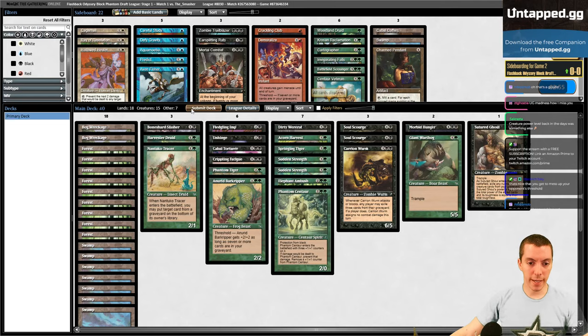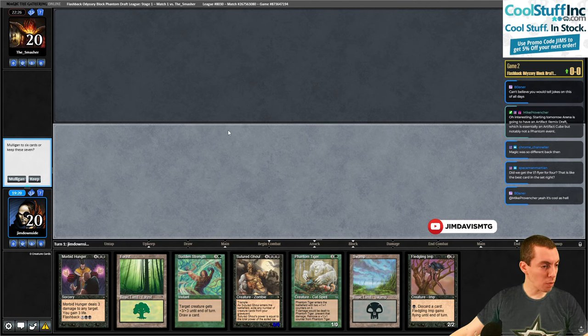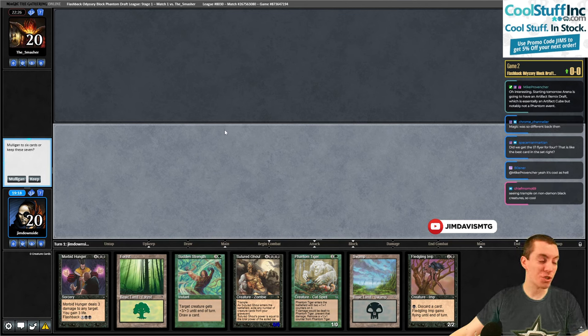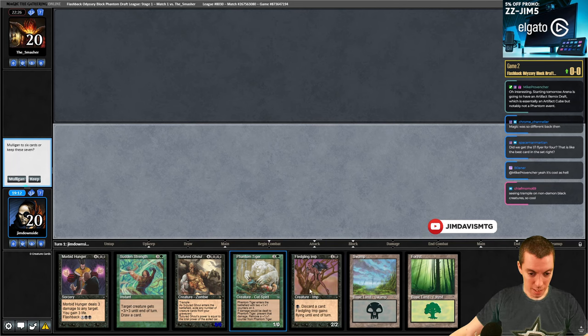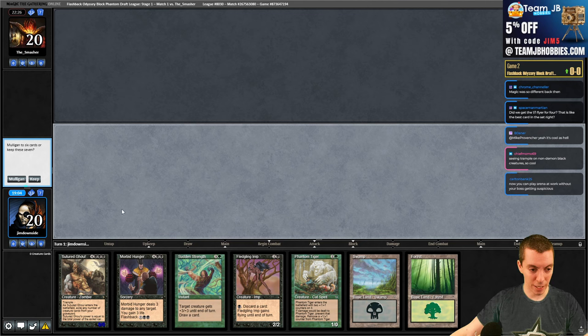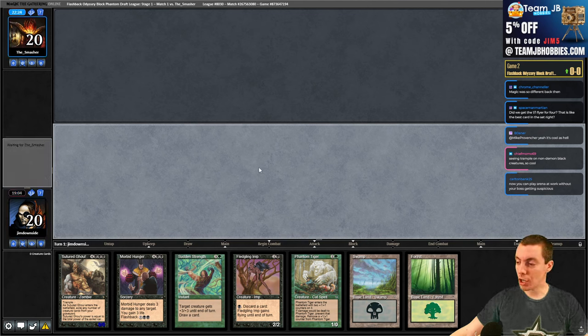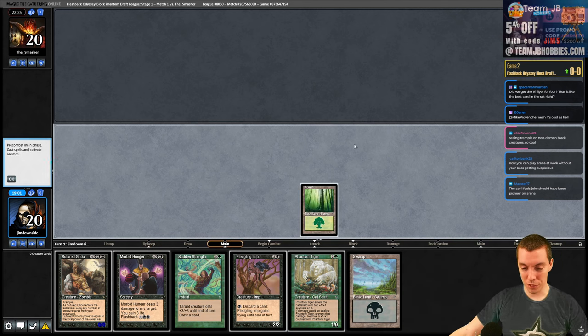Sideboarding - our deck just kind of is what it is. On to game two. Opponent chose to draw - welcome to old school magic folks. We're on the play. We have a seven-drop and a six-drop but we're playing 18 lands, two good three-drops, one three-drop and it can't trip. We're gonna keep this. Opponent chose to draw - it was a good time, it's a beautiful time.